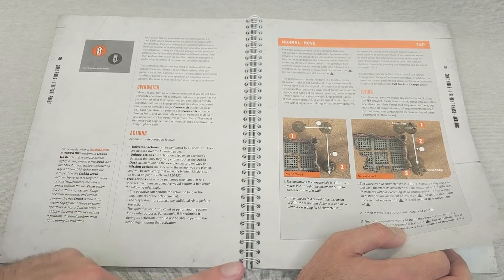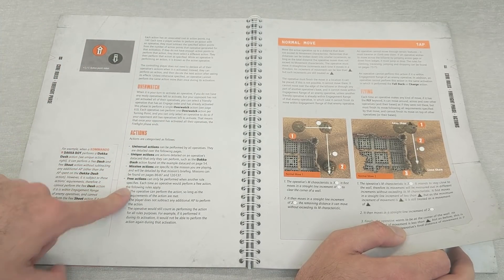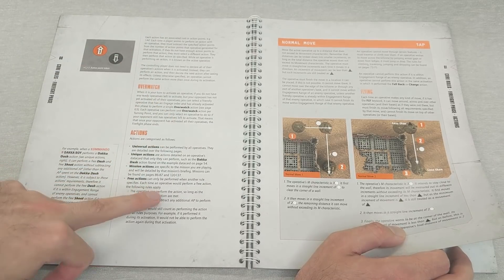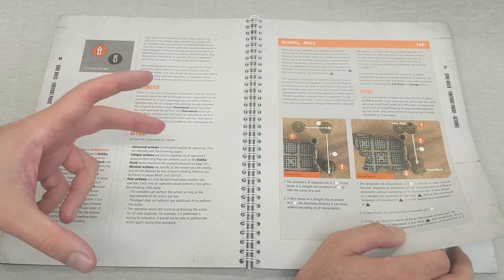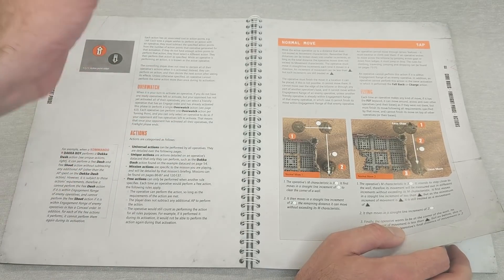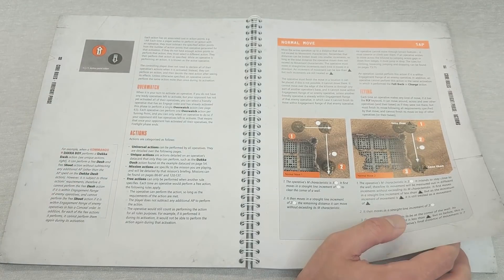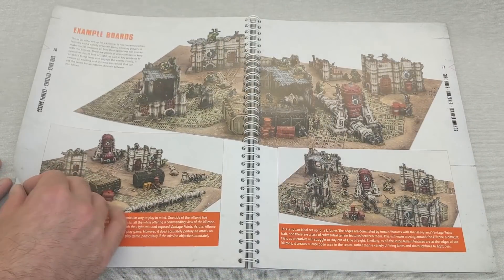Free actions: this is important because there were questions about the Dackaboy dash. When you have an action that allows you to do two actions - like DACA dash - the operative still counts as performing the action for all rules purposes. So if it performed the action during its activation, it cannot perform the action again during that activation. The actions allowed within the special rule still have to be legal. You're not making two moves or two shoots - you just get to do them both for some reason.